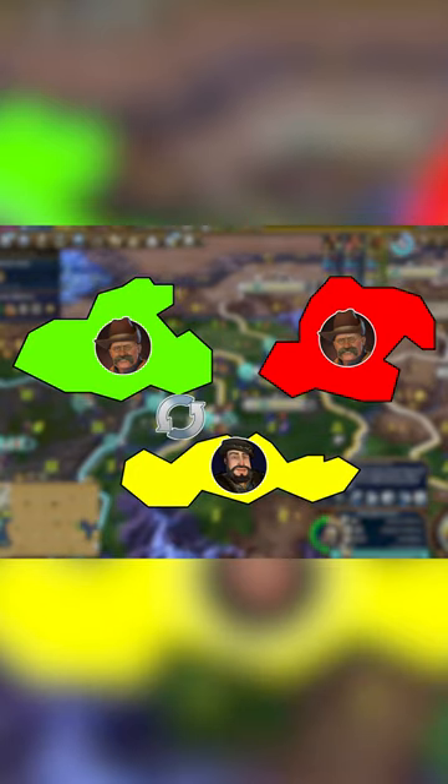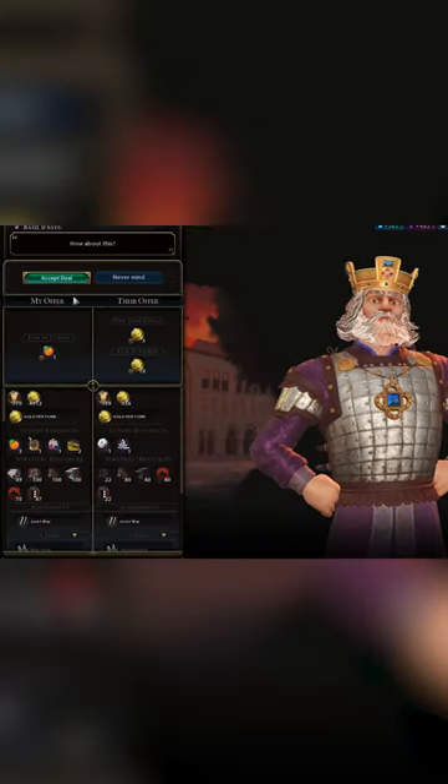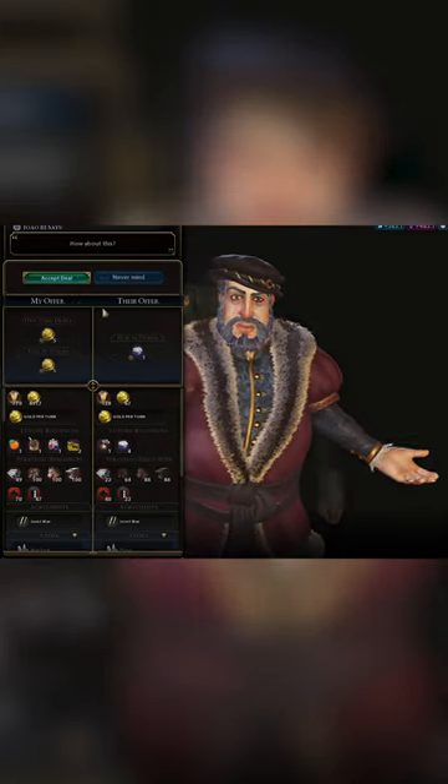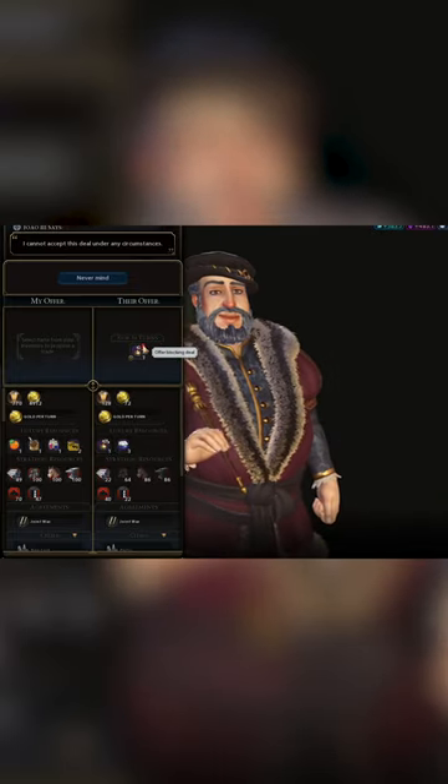Each continent will have four luxuries assigned to it, so it's a good idea to settle new continents or to trade with other civs that are already on them. Always remember to sell your extra copies of a luxury to an AI that doesn't have them for a bit of gold, and to buy extras of luxuries you don't have from the AI as well. Note that the AI will never sell you a luxury if they only own one copy of it, as it provides them amenities.